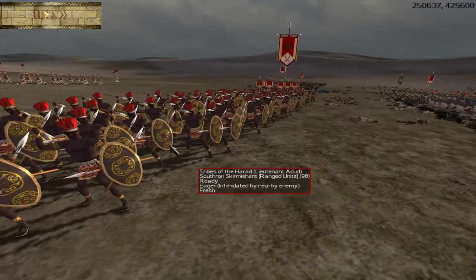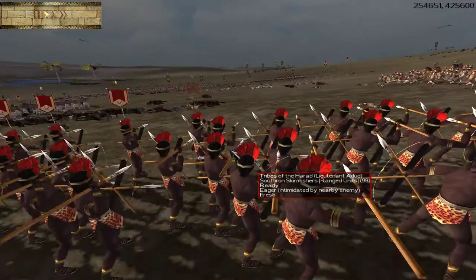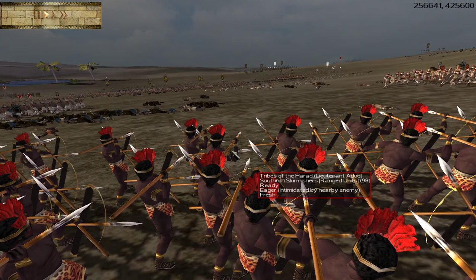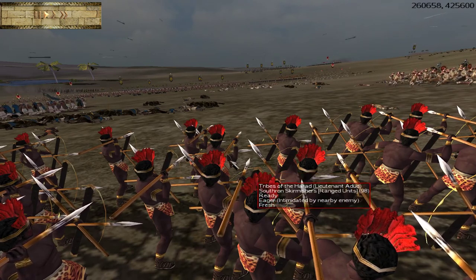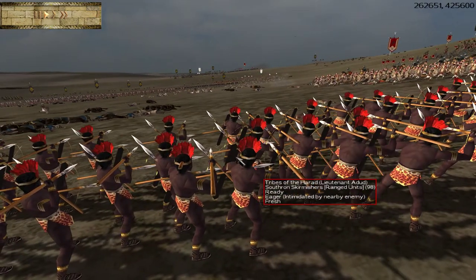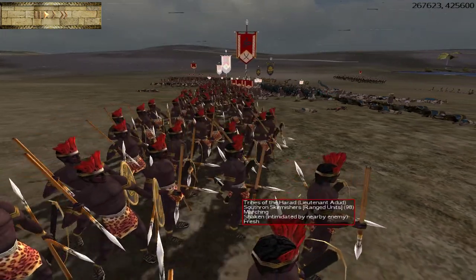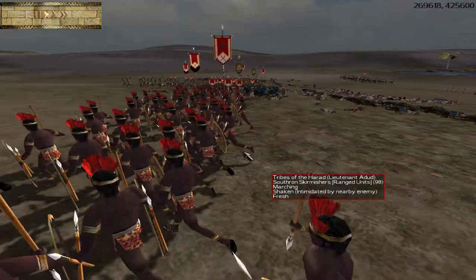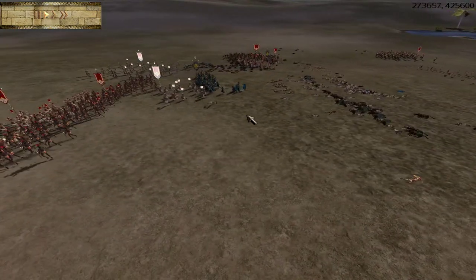Another skirmisher type that may be available in some regions is the Southron Skirmishers. I believe they are going to have a fear effect — we still need to do balancing and checking of unit stats and abilities. But these guys are a quite effective unit, and you may be familiar with them from Fourth Age Total War. They are very good against Mumakil, for example, which you may run across since Umbar can train those.